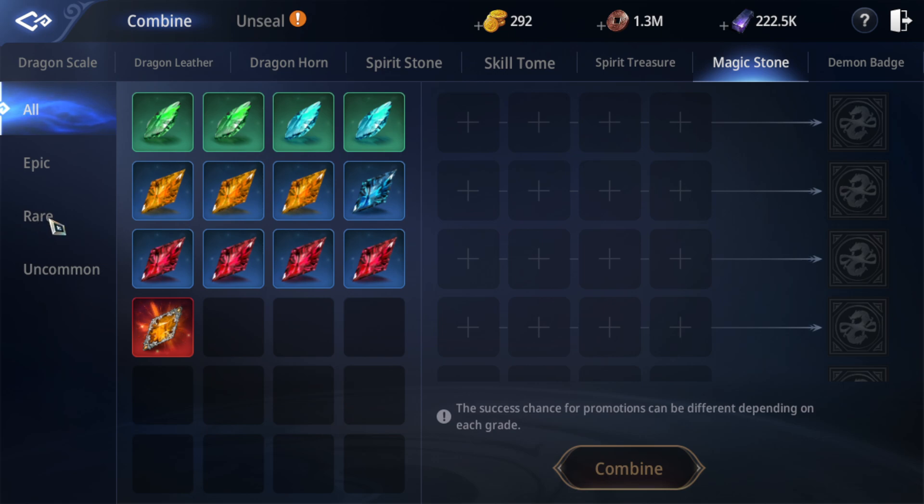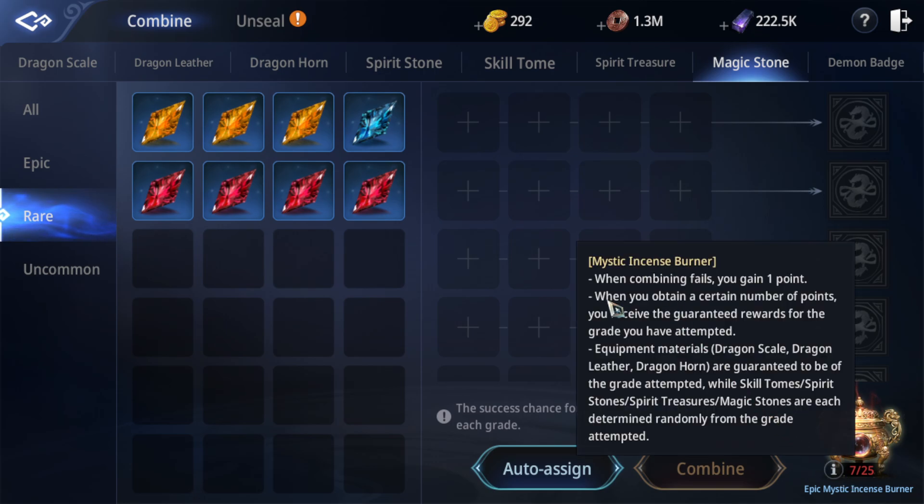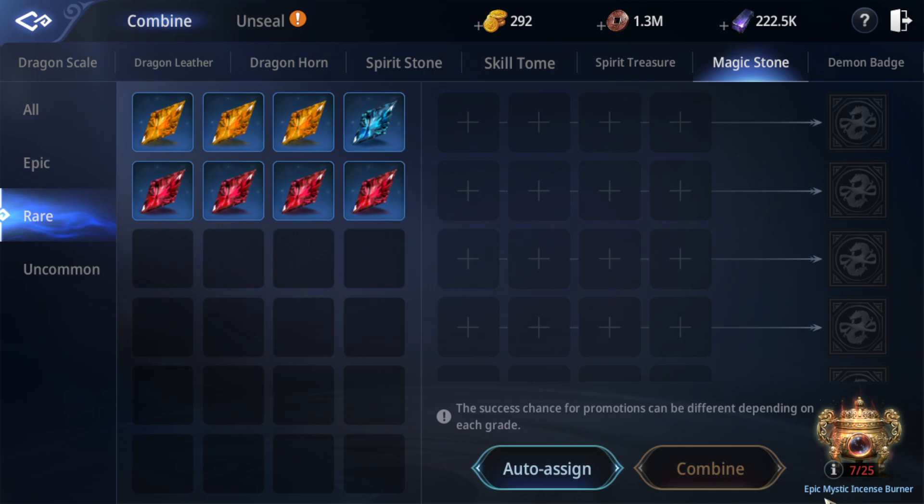If you check carefully here, we have a stat retention system. If you fail one time, your stat is kept. When you combine up to 25 times, you will get an epic crystal. That's very important — just keep farming, keep combining, and you will have an epic magic stone.